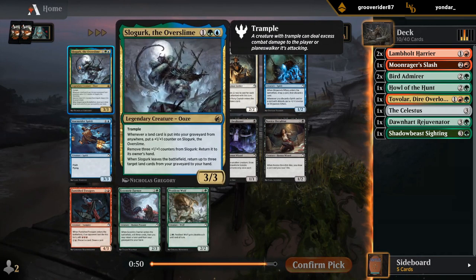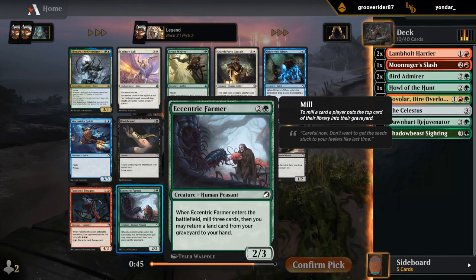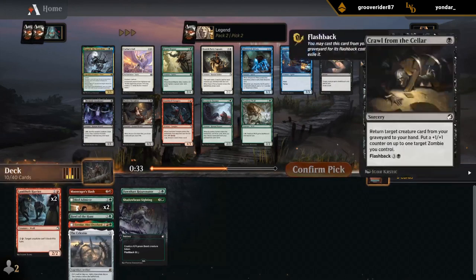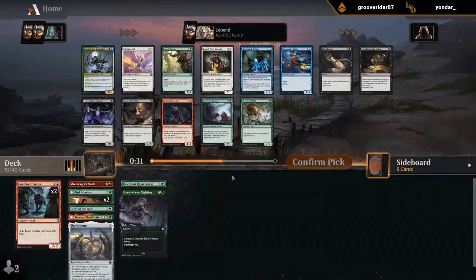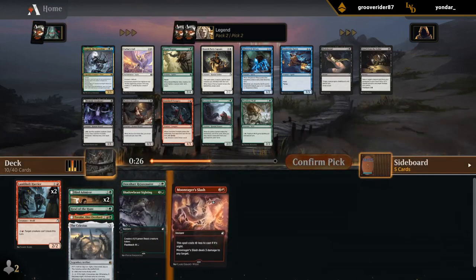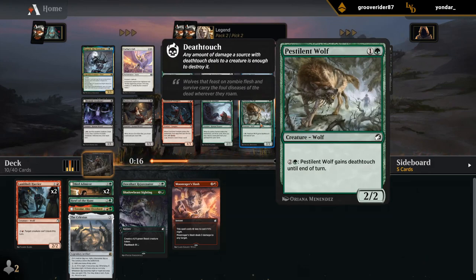Slowgurk — not particularly exciting. There's an Eccentric Farmer, which is just a good three-drop. Not going to be incredibly synergistic in red-green Werewolves, but it's still a good card — essentially a two-for-one. Or I could take a Pestalant Wolf if I'm worried about my curve and want an extra two-drop, which is also a reasonable argument. I guess I'll take the Wolf over the Farmer, try to keep it a little more synergistic, and hopefully get paid off with more Wolf synergies.